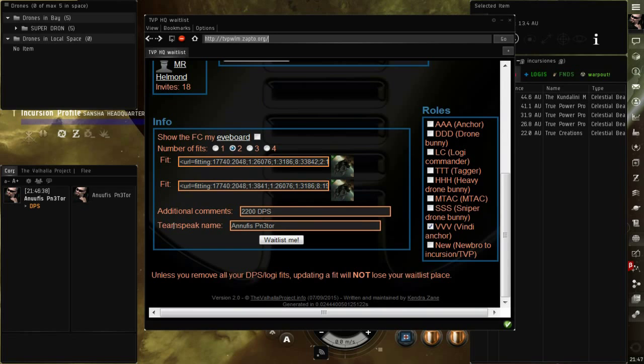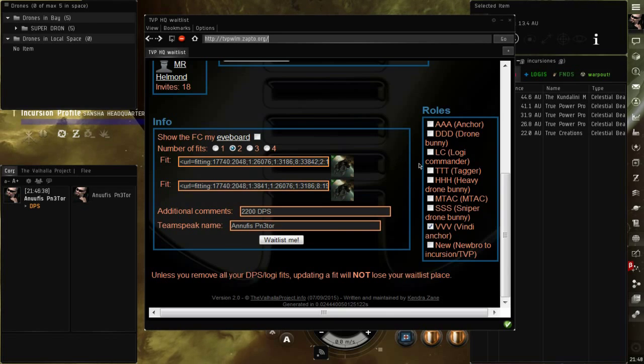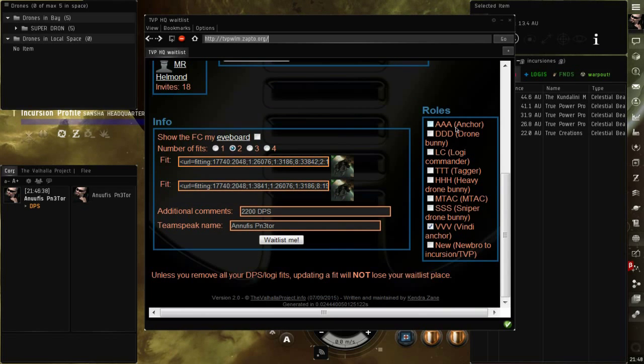También muy importante: Team Speak Name — le tienes que poner el nombre de tu personaje. Si haces algún rol, por ejemplo, yo siempre le pongo el triple B porque me gusta hacer Anchor de los Vindis, así que siempre ando cumpliendo un rol dentro de las flotas de Valhalla. Algunos FCs ya me conocen. Cuando te empiezan a conocer y ven que haces buen trabajo con ellos, pues inclusive te dicen: 'Evil, ¿puedes hacer el trombón? ¿Puedes hacer el tag?' Porque ya te conocen de tiempo.